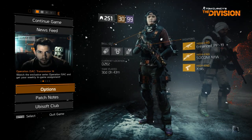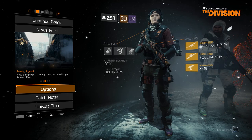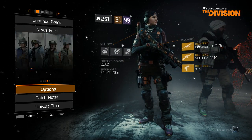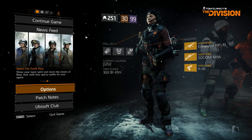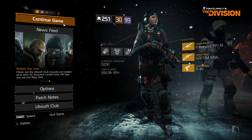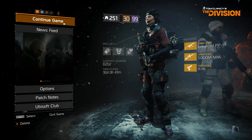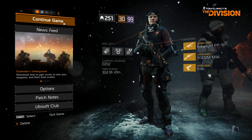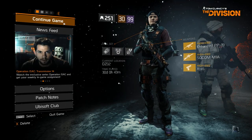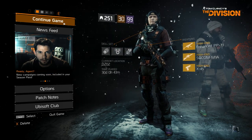The supply drop lands on the 15th and the 1st of every month. It doesn't matter which day you get it as long as you get it before the next one comes. This gives you personal loot that you can get outside of the dark zone, so if you struggle with supply drops in the dark zone, don't worry. This does scale off of your gear score, so put on the highest gear you can before getting it.